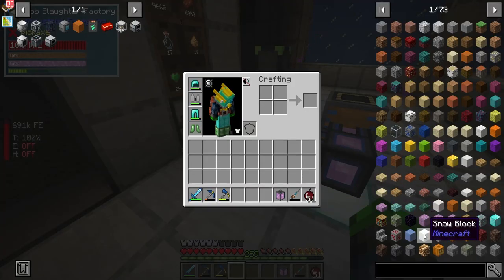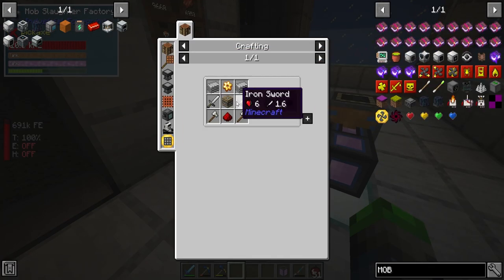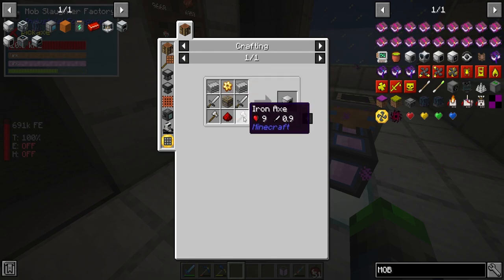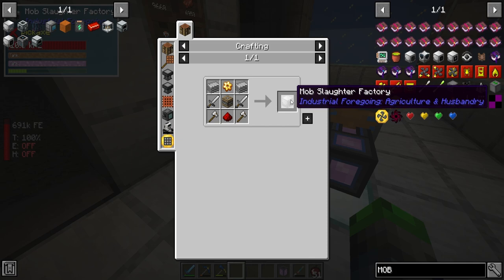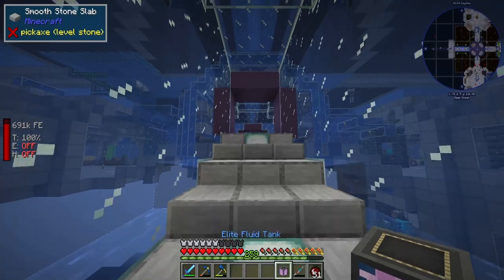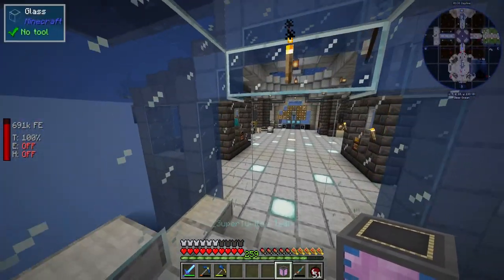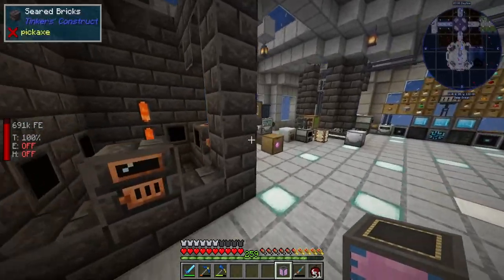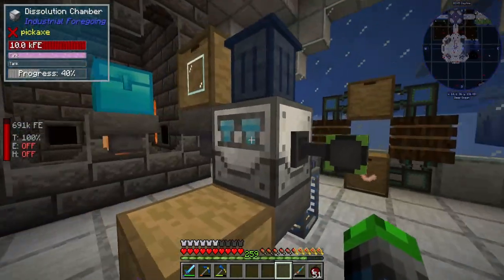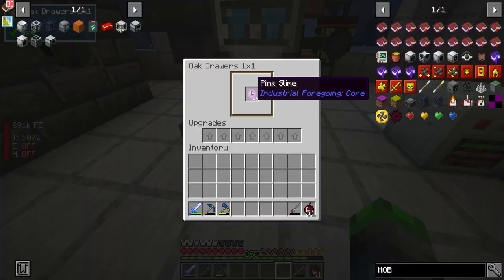So with the mob slaughter factory, it's pretty simple, pretty easy to make. If we look here: just a pity machine frame, plastic gold, two iron swords and two iron axes with a redstone. What this does is it slays mobs and turns them into something called pink slime. We take the pink slime, we pump it into this boy over here, the disillusion chamber. We just go pink like that, and this guy will create pink slime balls for us.